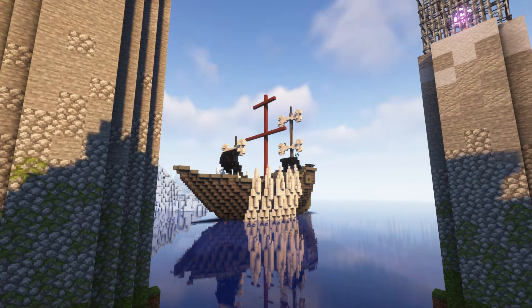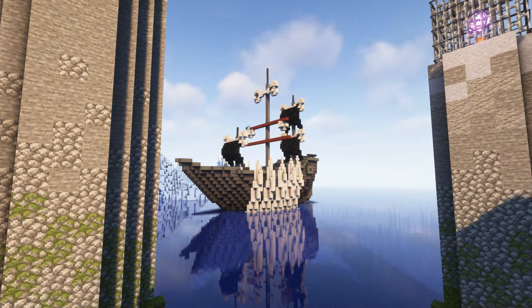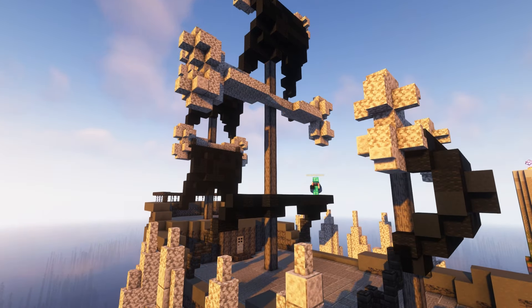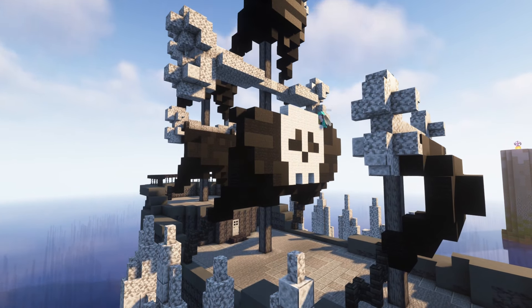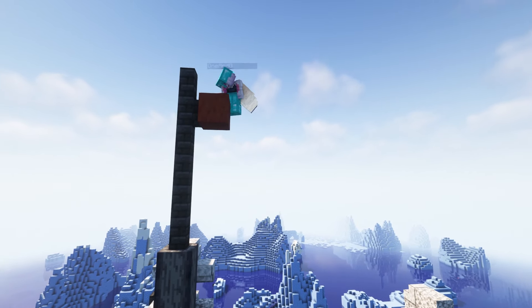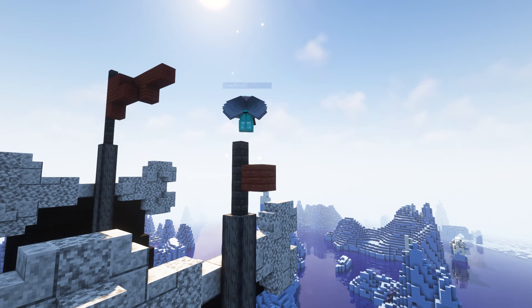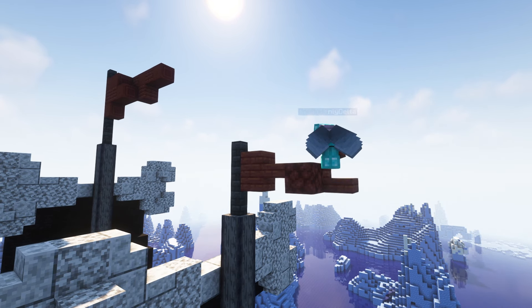For the actual sails themselves, I used a mix of black wool and black concrete. And for the big one in the very center, I added the same small skull that I put on the deck. At the very top, I made these little red flags out of mangrove wood. I don't think this is the direction that they're technically supposed to be facing, but I just chose the direction that looked the best.